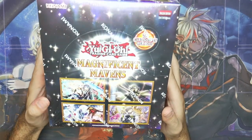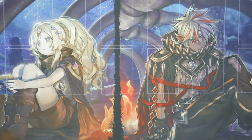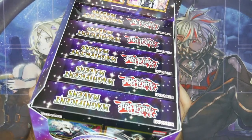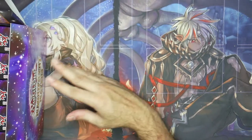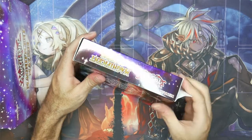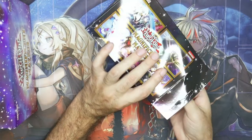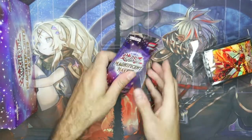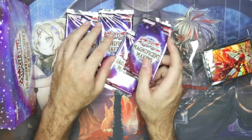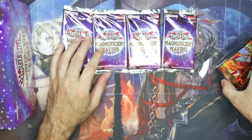Today I have a box of Magnificent Mavens right here — a full display, which is five mini boxes per display. So we'll get this open and see what we got. Every one has 70 card sleeves in them, so I'm very excited to see the sleeves. Every single mini box comes with four packs, four packs yield five cards all in the ultra rarity, and a chance to get a Millennium slash Pharaoh's Rare like we saw in King's Court with the Egyptian Gods.